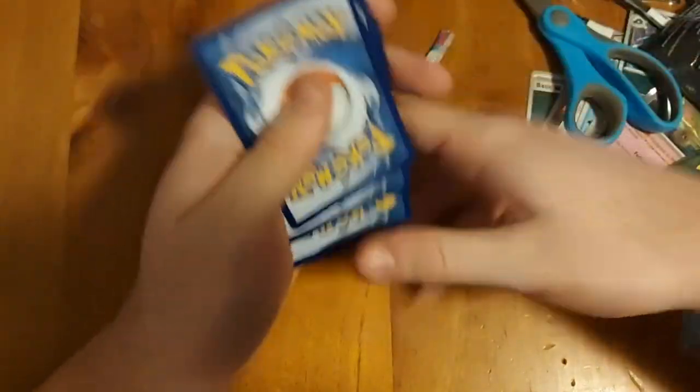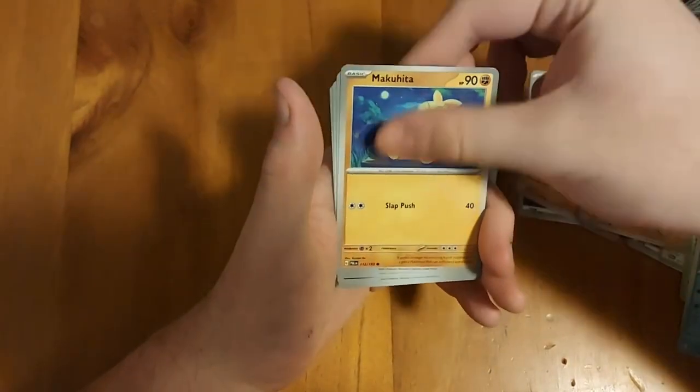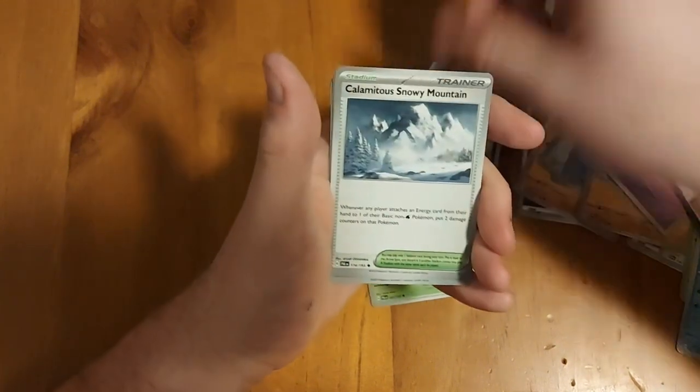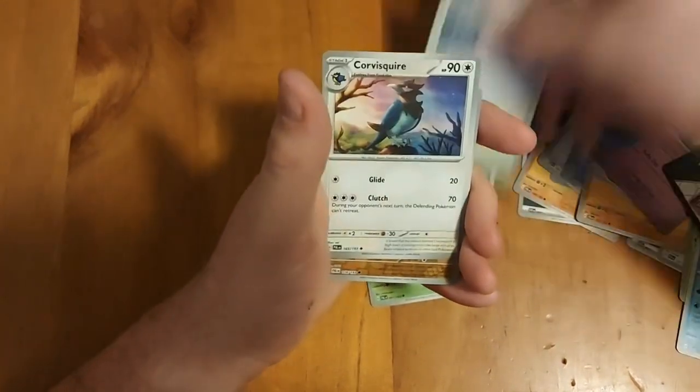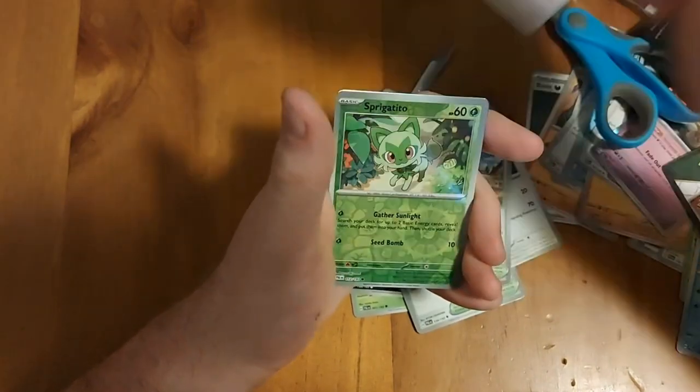It's gonna hurt my hands after this, I'm calling it. Next pack: fighting energy, Hoppip, Meowth, Pincurchin, Dino, Calamitous Snowy Mountain, Clover, Squire, Artisan, Rock Rough reverse, Spigatito reverse, and a Garganacl hollow.